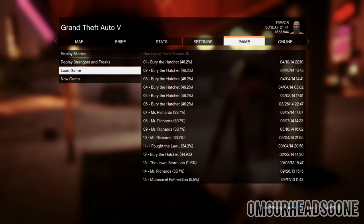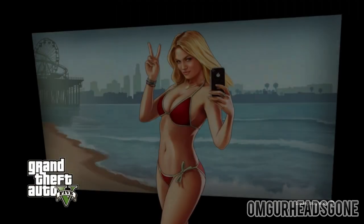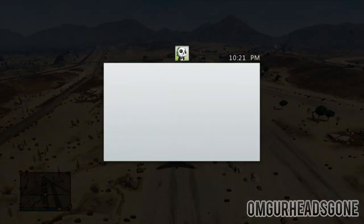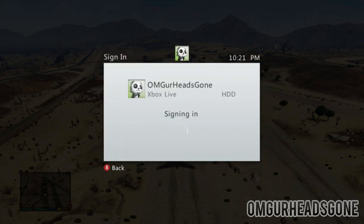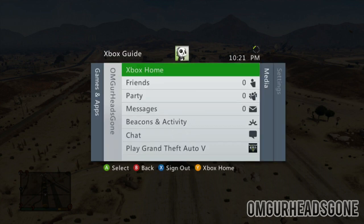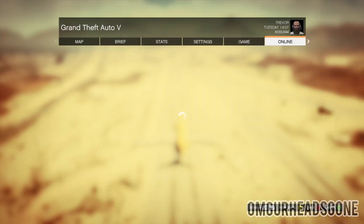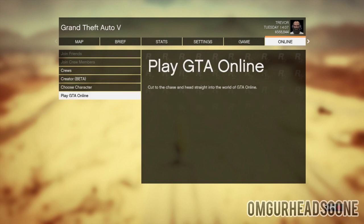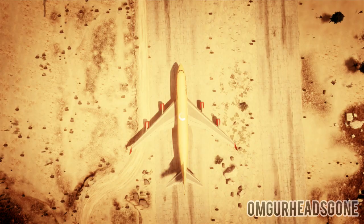Once you've disconnected, it's going to tell you that you cannot connect back to online and it will bring you into story mode. Once you load into story mode, load up any saved file where you have the jumbo jet saved over at Trevor's airstrip — for me that's my most recent save. Then connect your ethernet cable back up, sign back into your account, and try to switch to online. It will tell you that you're missing a compatibility pack.